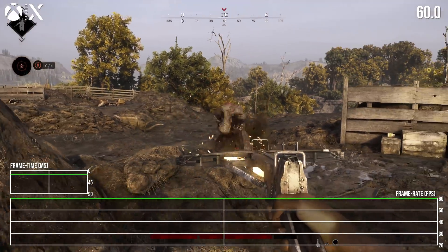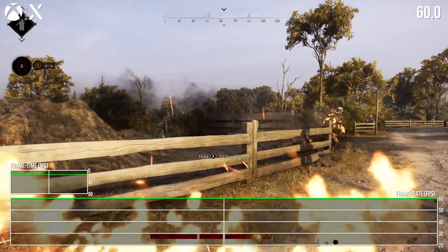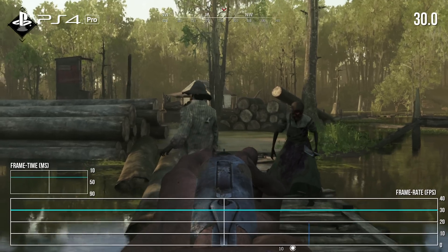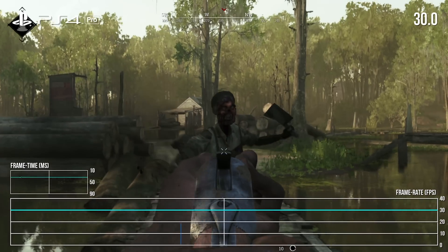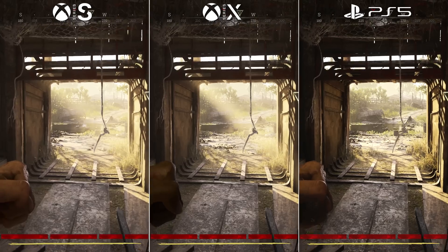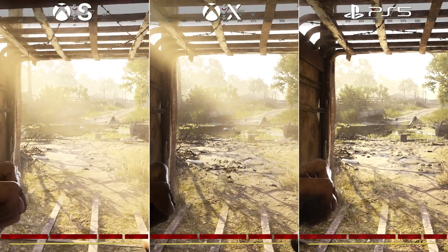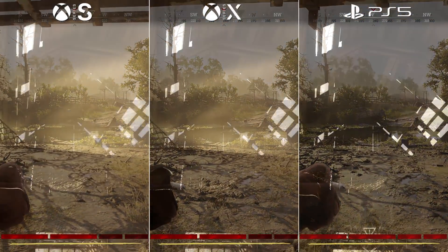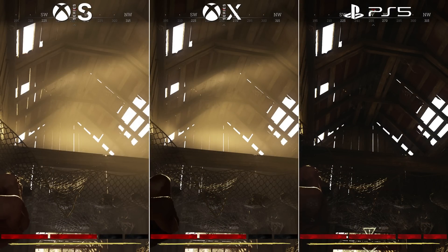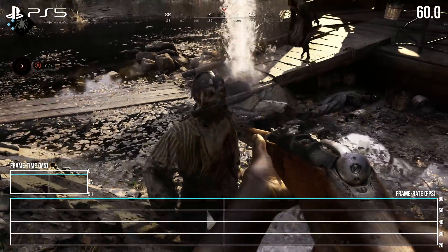In the upgrade to PS5, Series X, and S — in focus today — we get a 60 frames per second target, double that of the 30 FPS on all last gen PS4 and Xbox One machines. So the questions here are quite simple: what's the state of this latest CryEngine effort on today's best consoles, how do these three versions compare, and how successfully does each one hit a stable 60 FPS?